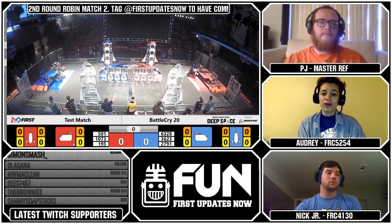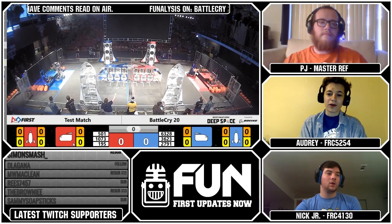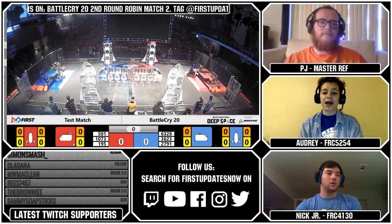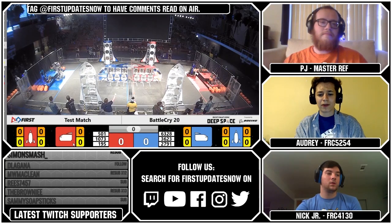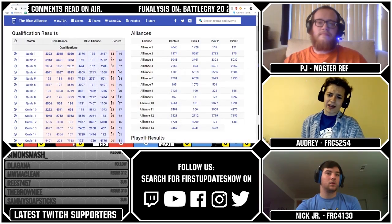Before we get into this round-robin match, let's talk about these alliances. There was a reason that 2791 and 195 aren't together. First seed scorches, so 2791 ends up the fifth seed, 195 captains the sixth seed. There are 15 alliances and all teams play in playoffs — yes, it was a bit strange. I'll drop the link in chat if you're interested in fully investigating this wackiness.